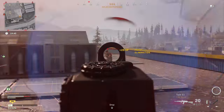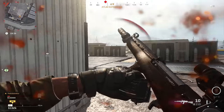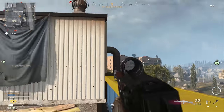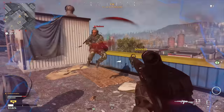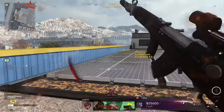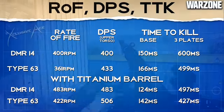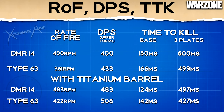Something really interesting is that we can actually boost the fire rate depending on the barrel we're using. The barrel I recommend for both of these is the titanium barrel — I've done a bunch of testing with all the barrels and it might be tempting to go for the one that gives boosted damage, but that doesn't actually change the shots to kill in many situations. The titanium barrel gives the best balance of everything. With it, the DMR-14's rate of fire is bumped up to 483 rounds per minute and the Type 63 to 422. Against three armor plates, the DMR-14's TTK becomes 497 milliseconds, and the Type 63 is still faster at 427 milliseconds.